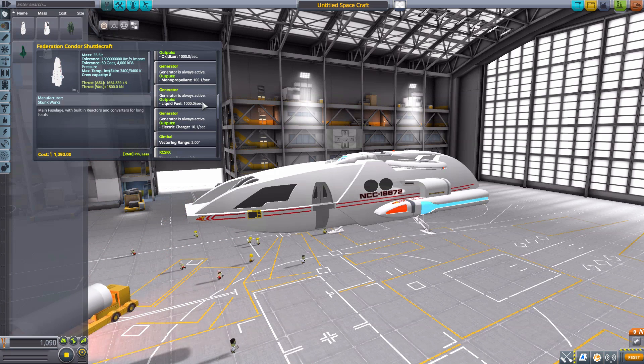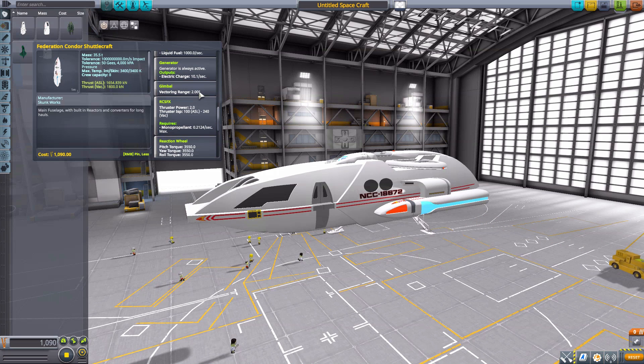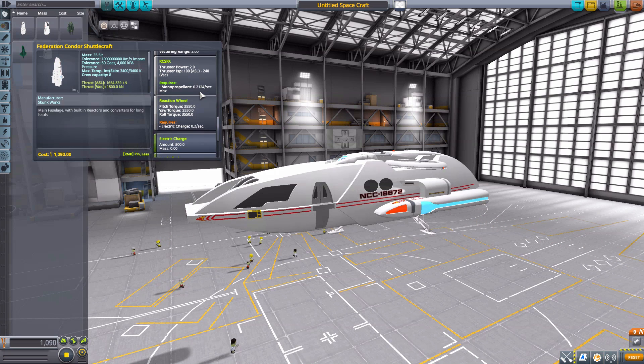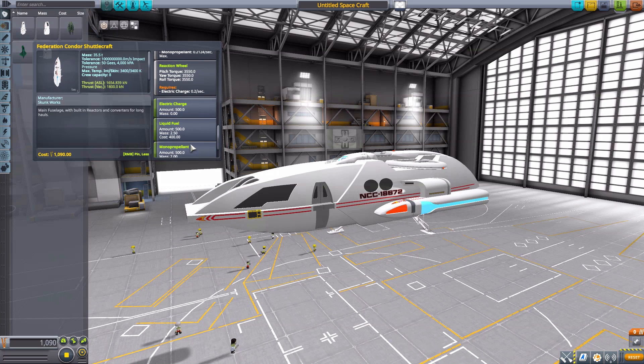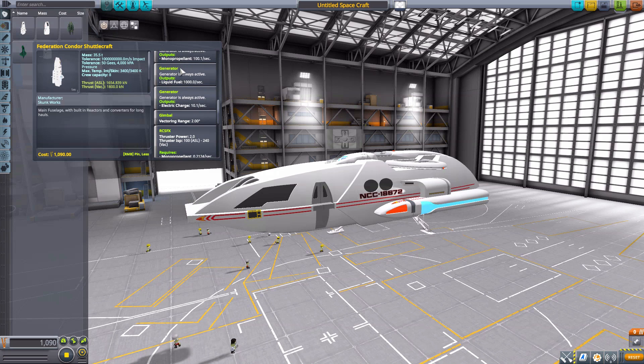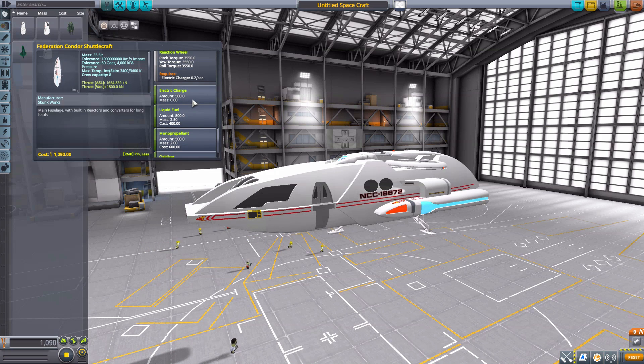It also has two degrees of gimbal range, built-in RCS reaction wheel, and fuel tanks of 500 across the board for electric charge, liquid fuel, mono-propellant, and oxidizer. It produces on its own — always active — 1,000 oxidizer and liquid fuel per second, 100 mono-propellant per second, and 10 electric charge per second. With that automatic regeneration of a thousand per second, it can fill the entire fuel tank twice per second. So yeah, you're good on fuel — but again, Star Trek, so it works.